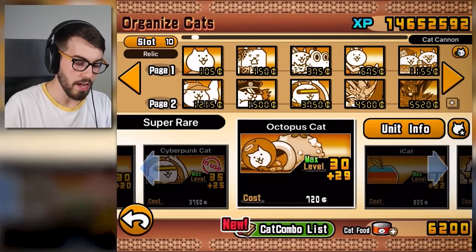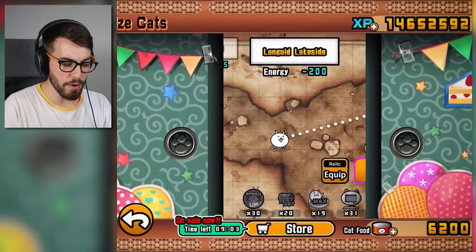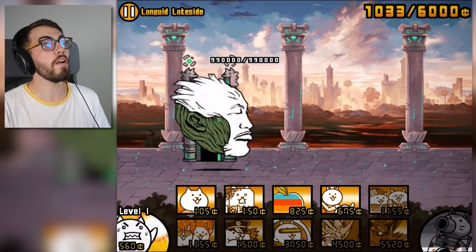So let's put in iCat, and maybe we'll also put in RoCat. See if that might be enough here. Other than that, I don't think this is gonna be that hard of a stage, but I've never played it before. Check out this new guy — eventually when he comes out. There he is! Wow, look at him, he's beautiful! Absolutely gorgeous. I love it.